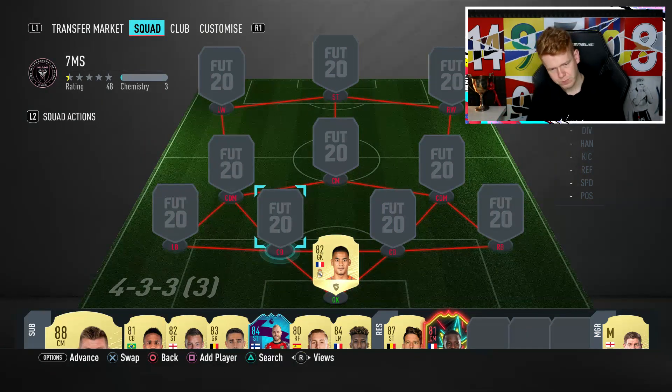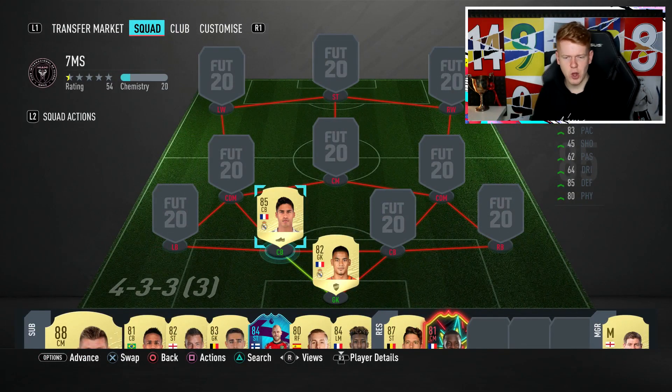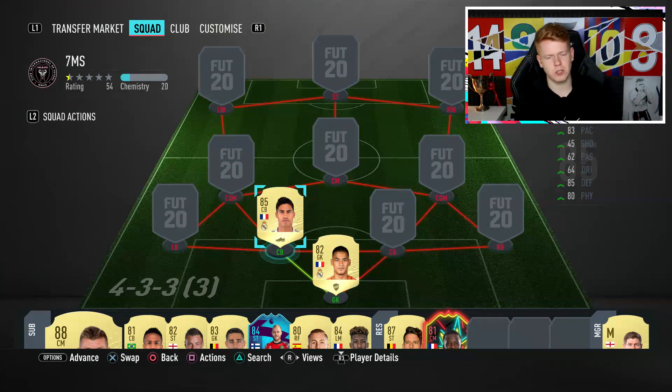We'll move into the left centre back spot — we have got Raphael Varane, who is up there with one of the best centre backs I've used. 83 pace, 85 defending, 80 physical — a very solid card. If you do get caught on the back foot, you can always use his pace to get back on cover. He's definitely a good player to have; he's worth about 240,000 coins, so fairly expensive, but he is very much worth it.